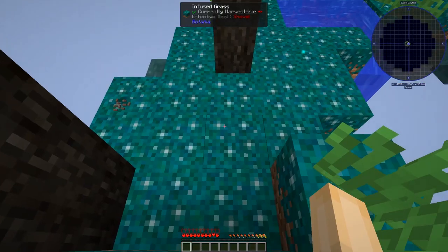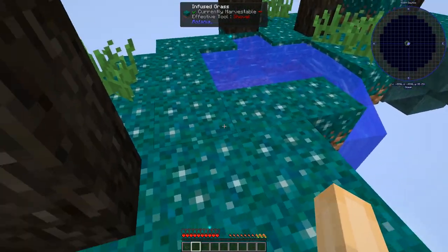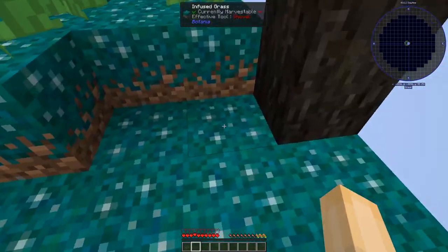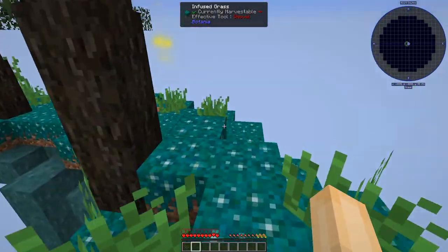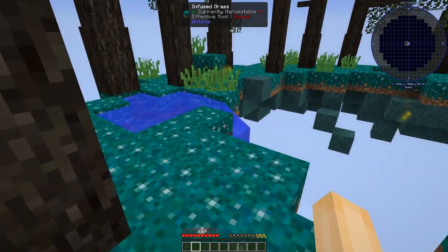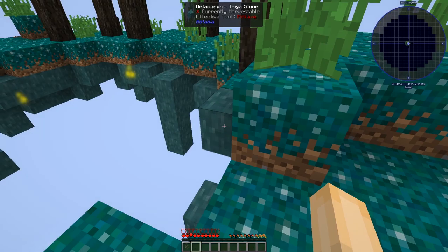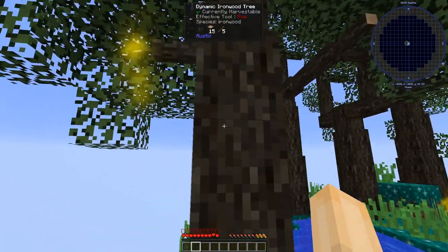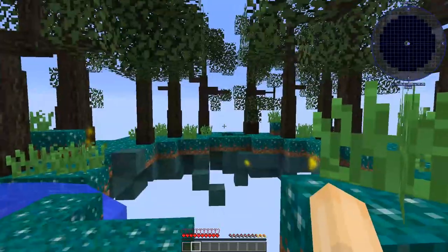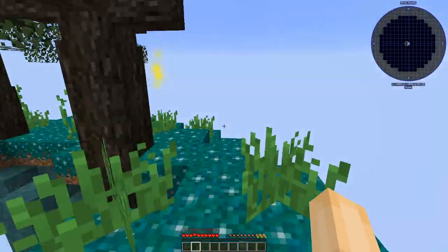First of all, the grass is Botanica — we've got some ironberry seeds here, we've got Botanica grass, this is infused grass, it's very beautiful and sparkly. It also doesn't do a lot of the same things as regular vanilla grass, so there are some limitations there. We've got a bit of water, we've got some of this beautiful metamorphic taiga stone, and the trees are not oak trees — they are dynamic ironwood trees. Dynamic trees are awesome; if you haven't seen dynamic trees anywhere, you should definitely check them out.